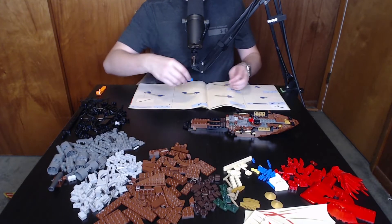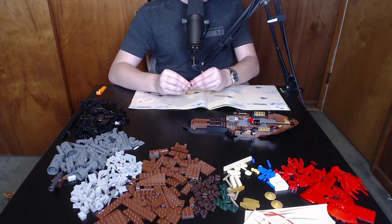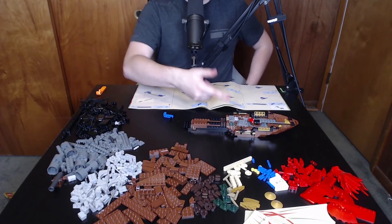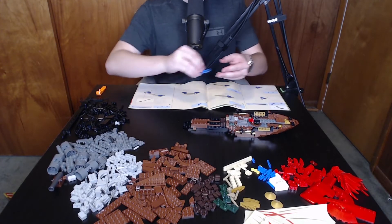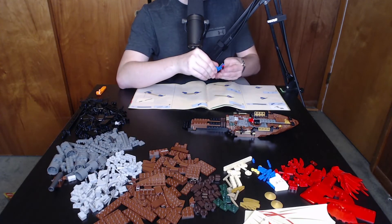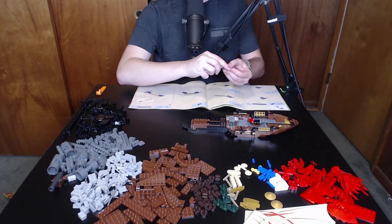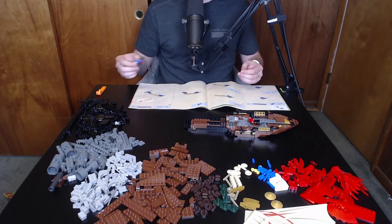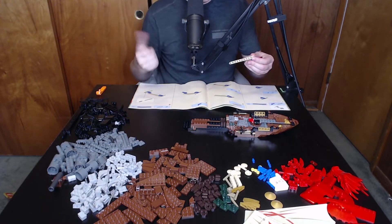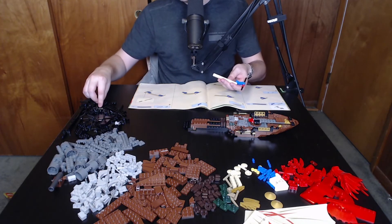I might be on the third bag. I think there were six bags actually — if so, that would mean the midpoint is in the middle of the fourth bag, because the first bag only comprised the jewels, the ninja and other minifigures, and the one staff shrine. After that it's just up in the air.